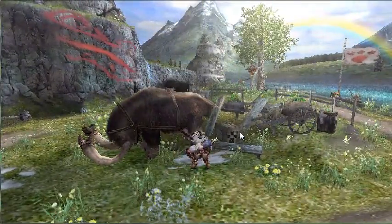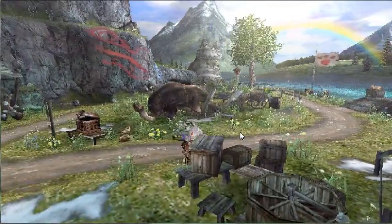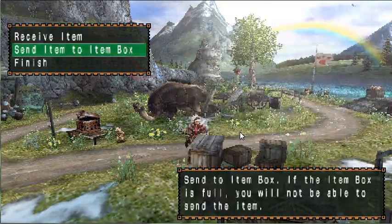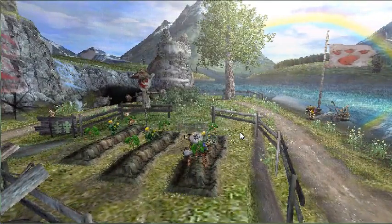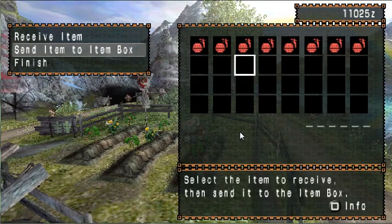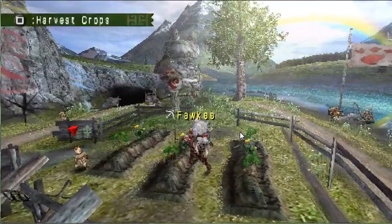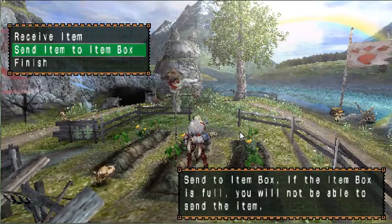Over on my farm I'm just going to do some gathering. Got a secret popo place. Go to my beehive and get some honey — honey's very important in the game, used for many different kinds of crafting. Another quick way to make money is might seeds, or power seeds. What I like to do is gather one row of might seeds and sell the rest — they sell for a little over a thousand zenny per.